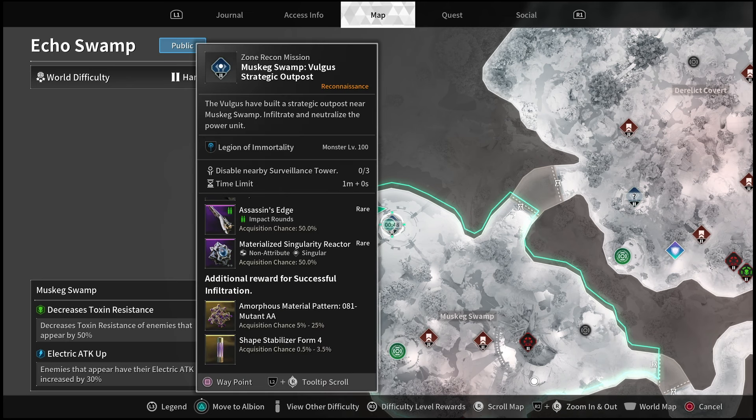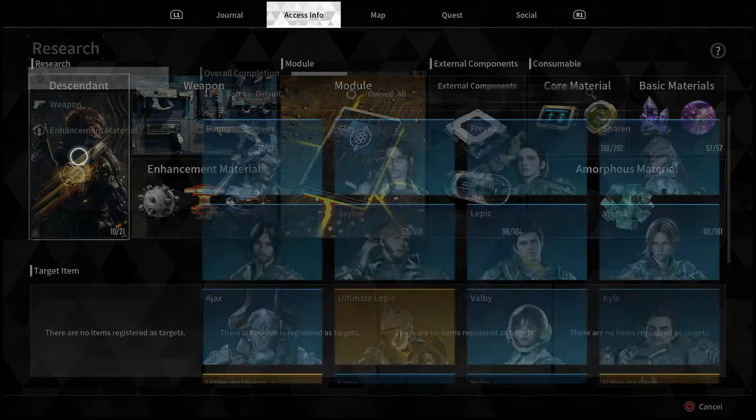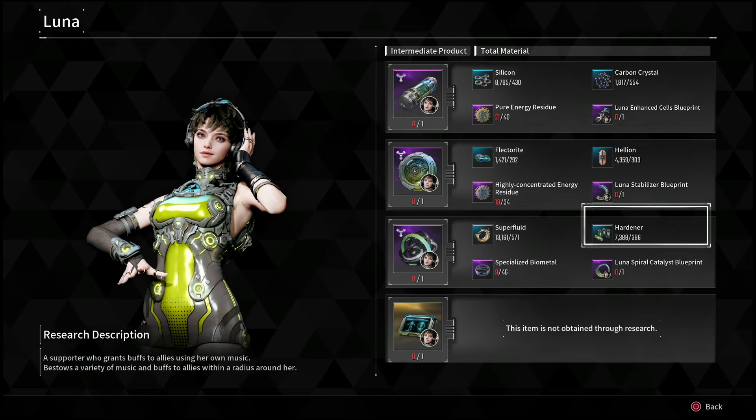Once you get it, you're going to go over to the void fragment and just start it up — it's literally right here — and it'll tell you if you have the key or the right amorphous material before starting the mission. After you have this piece, you're going to do the same process for pretty much all the other parts.